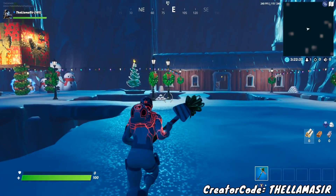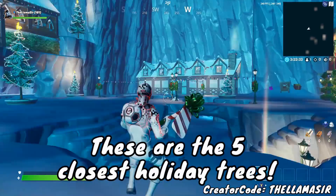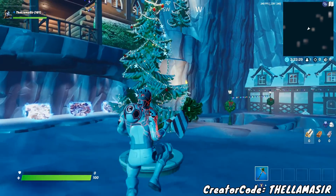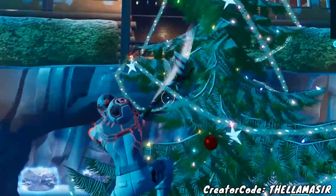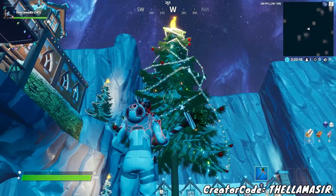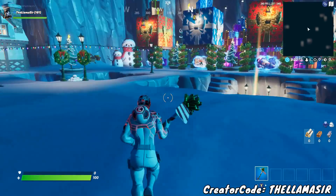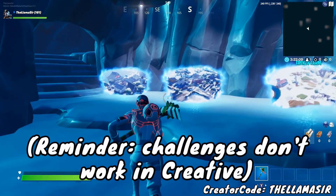Hopping into game here, let's take a look at these exact locations. I have a good route to start with — the closest named locations together that have the holiday trees. They look a lot similar to this; they're pretty much this exact type of tree. I don't think this one actually works to dance at, but this is what you're looking for at each of these locations. We're in creative right now to make it easier to show you.